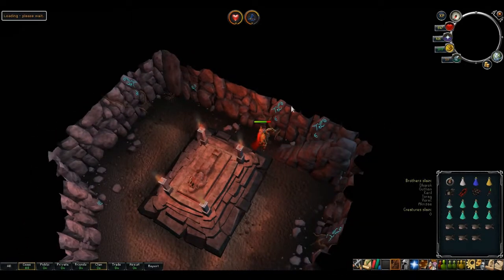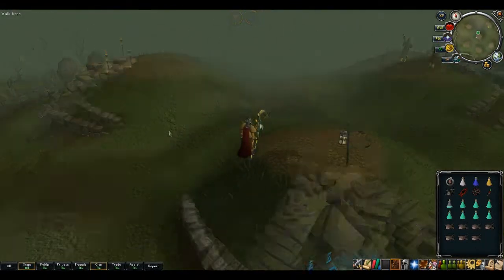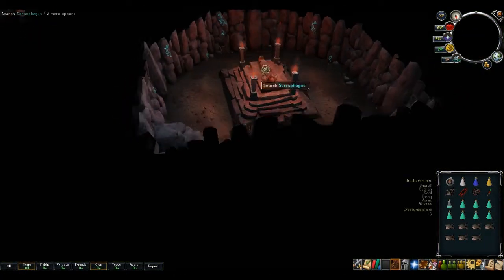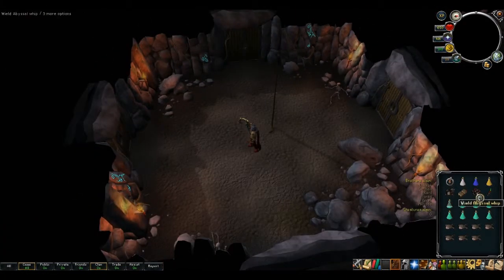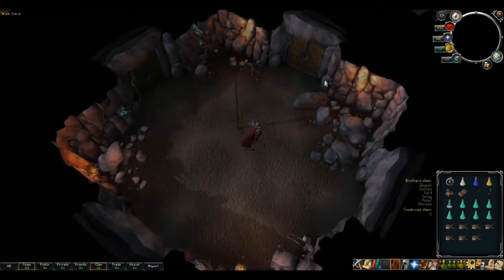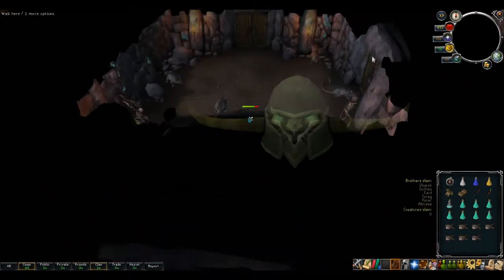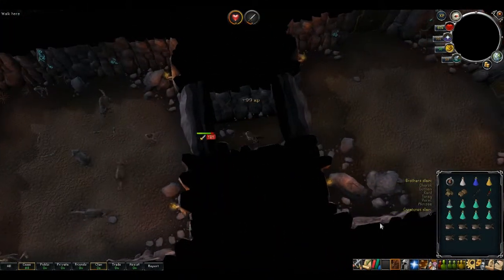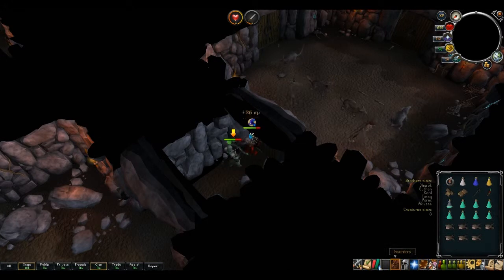Now we're gonna go to Ahrim. This one might be a challenge, but here really isn't. So you saw that I didn't get any interface popping up saying 'do you want to go in the hidden tunnel?' — it's probably gonna be here. You wanna set up your gear for Ahrim, because he might just pop out of any direction and just attack you. So you wanna make sure your gear is ready for it.